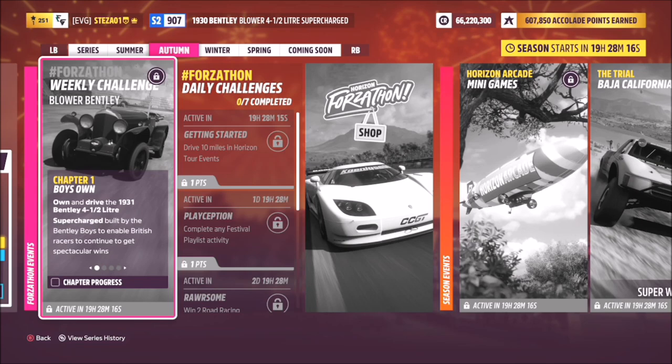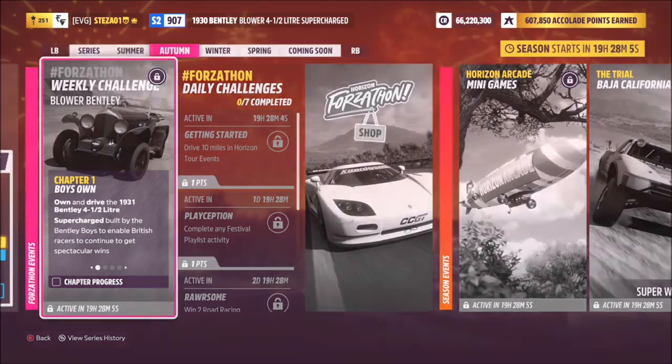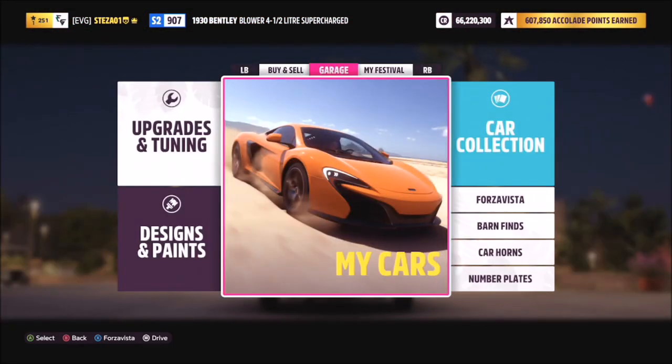Now there are a few spelling mistakes and typos in here. First of all it's the 1930 Bentley Blower four and a half litre supercharged, not 1931, and there's another one further on in the challenge. But first of all we're going to have a look at the car we're using.